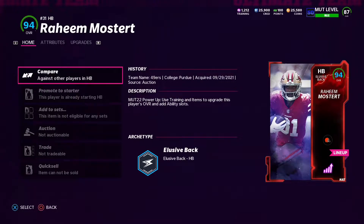Welcome back to the channel. Today we got the 94 overall boosted Raheem Mostert Most Feared card. His base card was an 87, powered up to 88, themed team to 89, but with the plus 10 Most Feared strategy card he's boosted to a 94 overall.